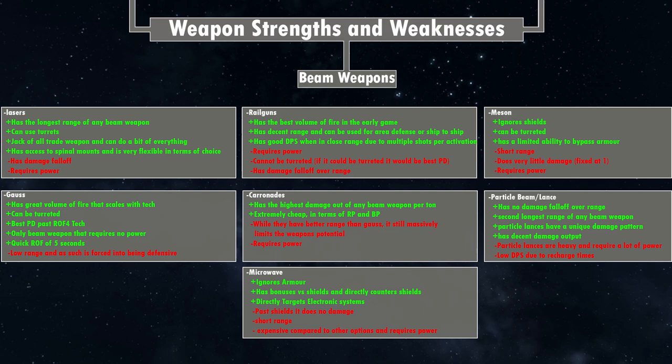So, gauss — what is gauss, what's good about it? Gauss is one of the best point defense weapons. They have great volume of fire that scales with each rate of fire tech, meaning as you increase the tech they fire more shots per tech level. Rate of fire four means a gauss cannon will fire four shots every five seconds. This makes them very good at dealing with missiles, because they can fire a lot of rounds at once. Since you can also turret them, a quad turret will fire 16 rounds per turret. They have the best point defense past early rate of fire four.